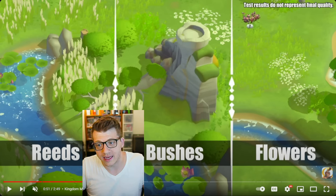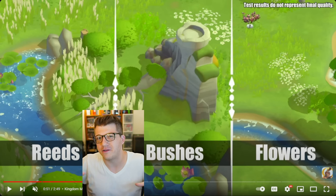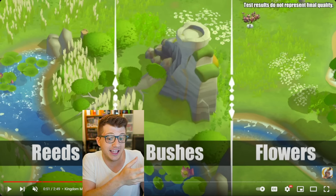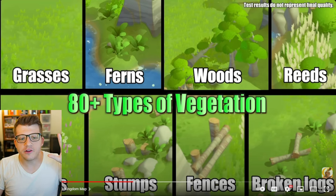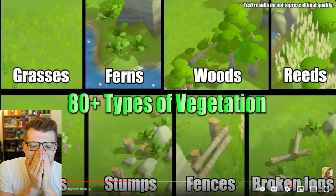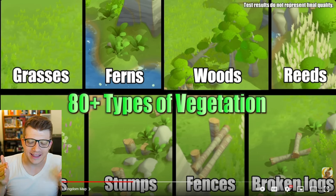The best way to describe the original Rise of Kingdoms map is that it felt like a game board — like a green piece of cardboard that we're putting all our troops on. This new version feels like a video game, which is how it should feel in 2024. They say there are 80-plus types of vegetation: ferns, grass, woods, reeds, stumps, fences, broken logs, and flowers. This is the update I've been waiting for.